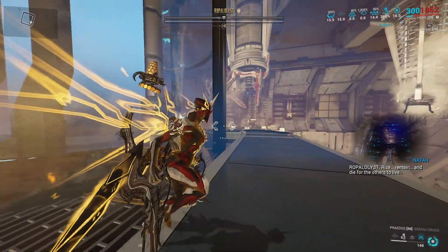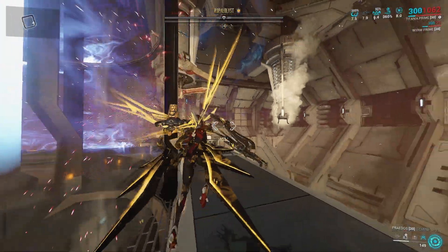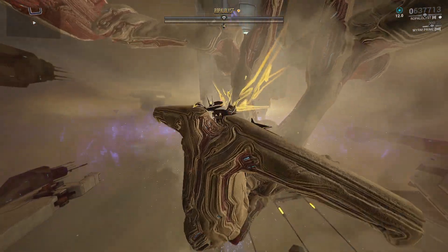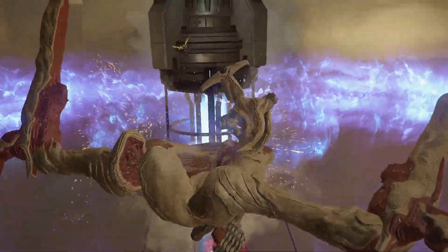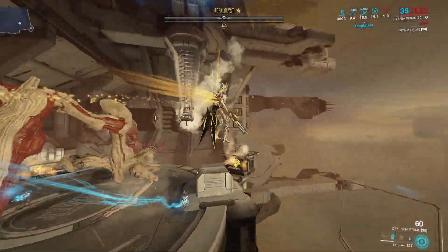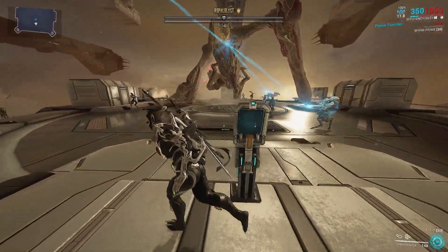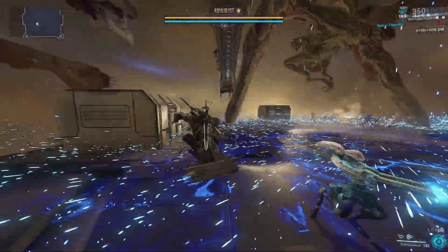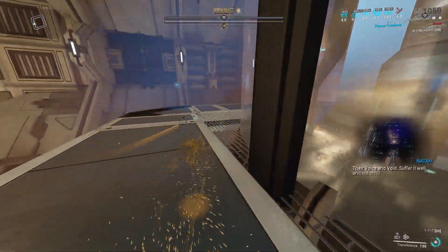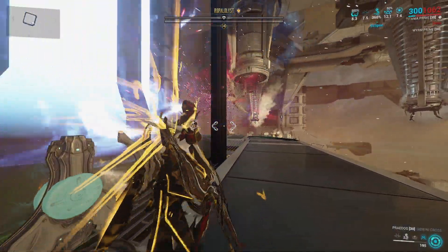We're going to do the same thing again — exactly the same. Back to the center platform, spam jump to get into the air, activate Eclipse, and once again take out the shield. Last beacon now. I'm just going to make sure that my energy stays up — use another energy pad. I probably didn't have to here, but it's not worth the risk.